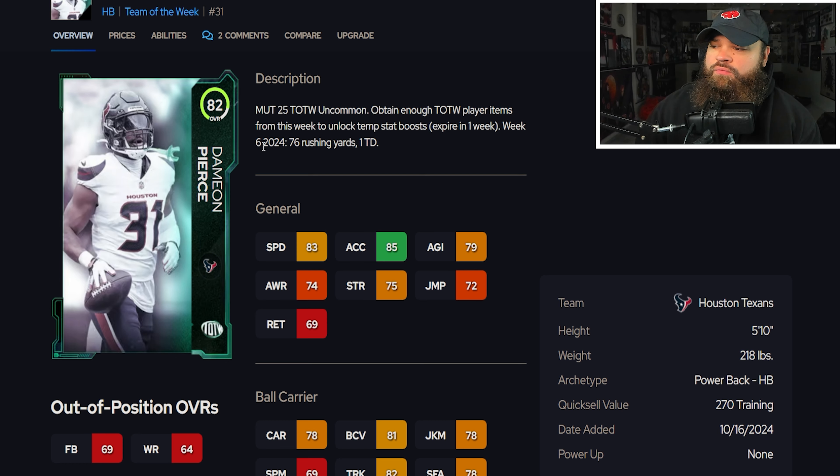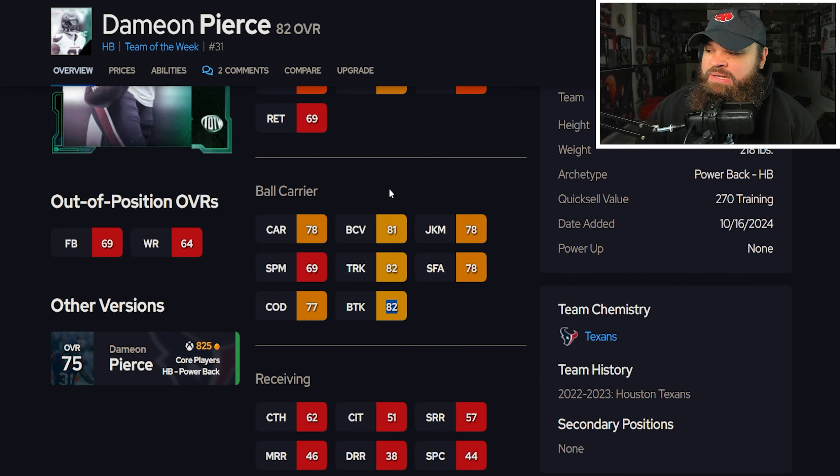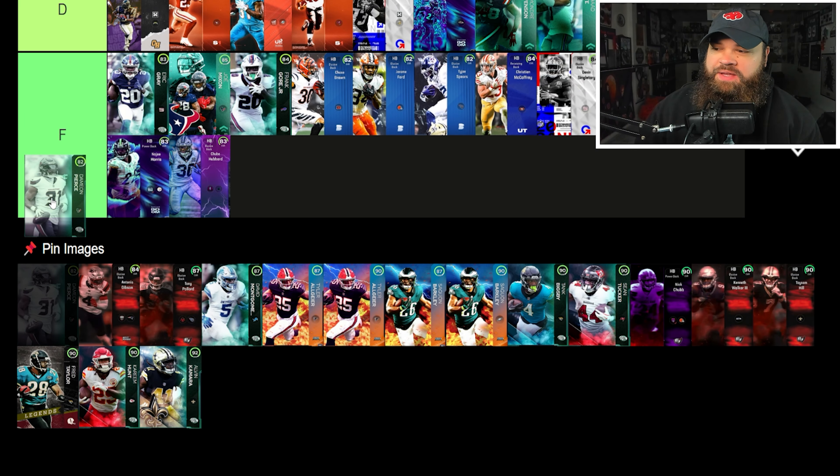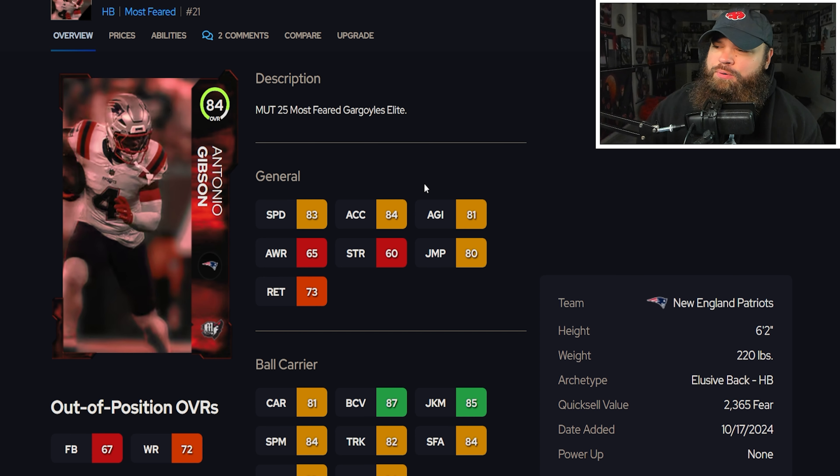The first card today is an 82 overall Damian Pierce — 5'10", 218 lbs, 83 speed, 85 acceleration, and 80 break tackle. From a core rating standpoint, nothing really special about this card at this point. I'm going to place him in the F tier.